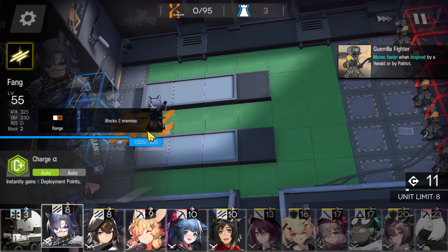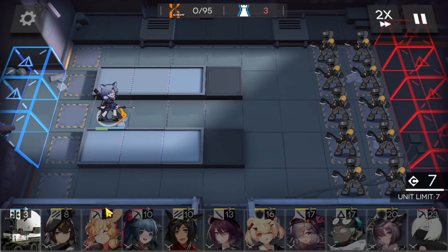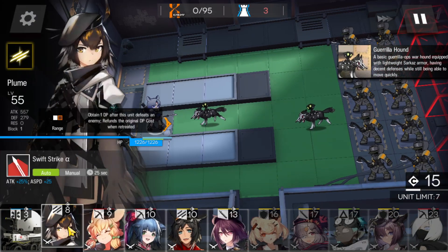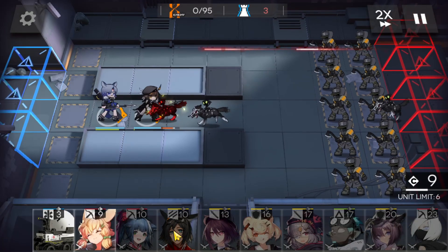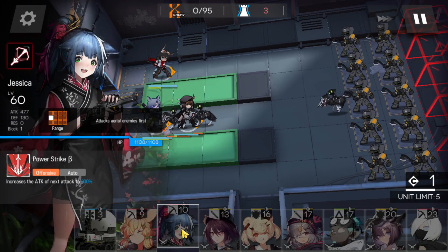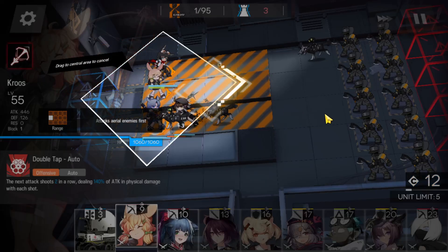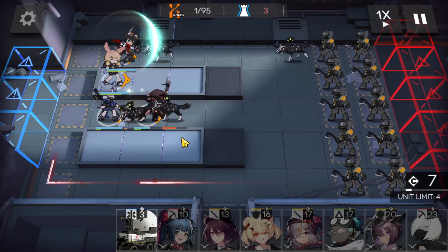We're going to start off with Fang right in the middle. And then we're going to need some help here from Plume — I'm going to bring her in as Fang starts hitting. I'm also going to bring in Courier for the top side. I'm going to be careful here. We're going to bring in Cruz real fast. I'm going to need lots and lots of help.